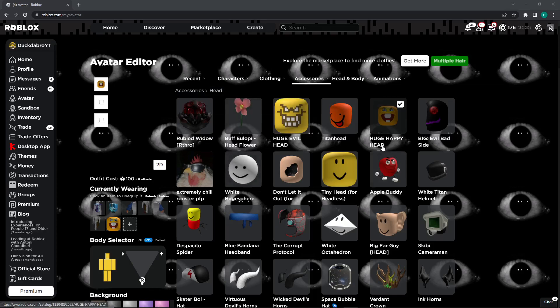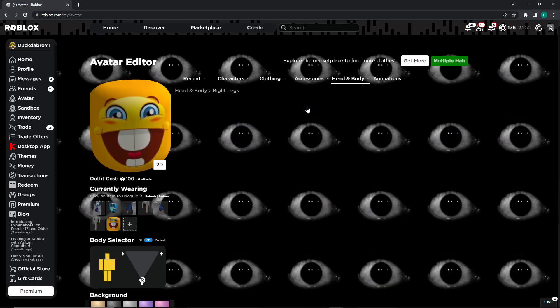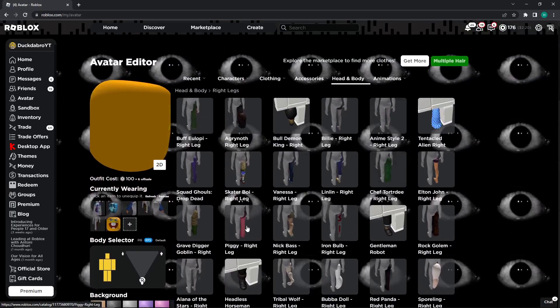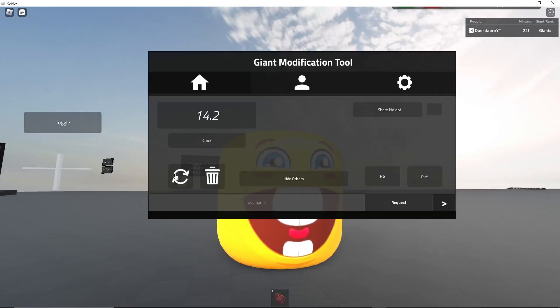So first you're going to need the huge happy head because that is the one that completes it. Like I said, those two don't work — they show your head. And then you're going to need to put on the gnome legs, which the piggy legs might work. Yeah, the gnome legs are the piggy legs.